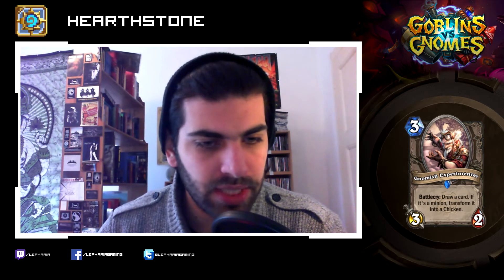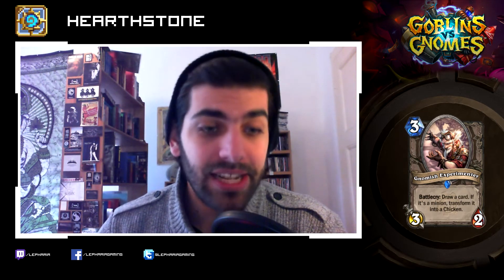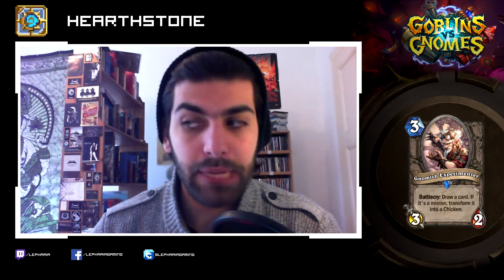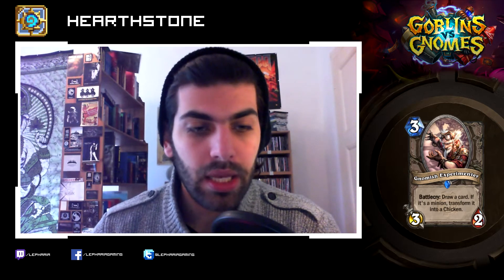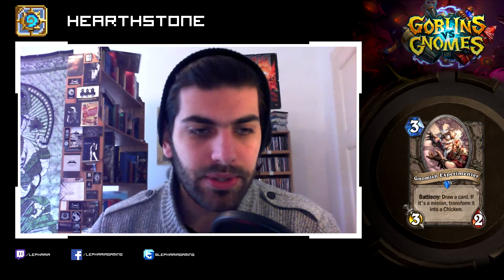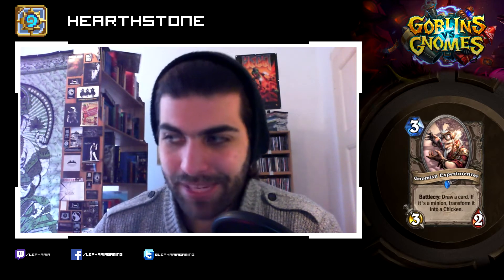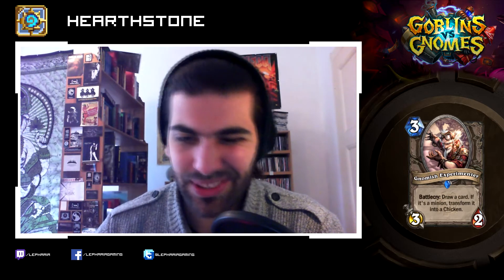Gnomish Experimenter: three mana, three-two. Battlecry: draw a card. If it's a minion, transform it into a chicken. So not good in decks with a lot of minions — AKA Miracle Rogue probably. Do you want a three-two for three that draws you a card and might obliterate your win condition? Yeah, I don't think so.